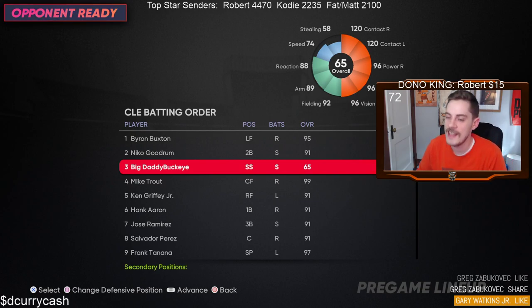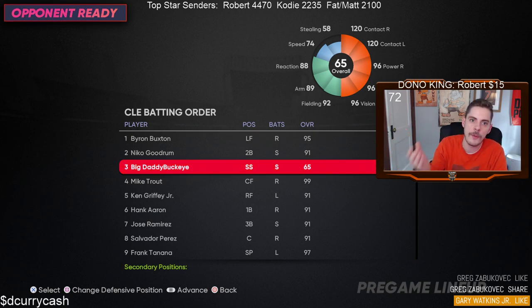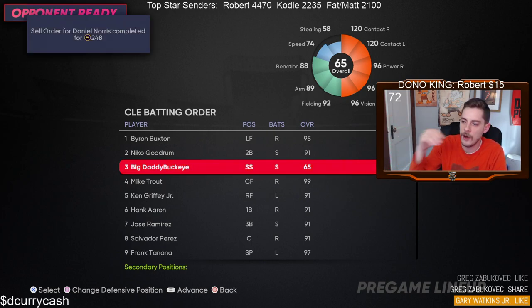And this is our switch-hitting demon Big Daddy Buckeye — 120 contact both sides, 96 power both sides, diamond fielding. Which is important because there's a glitch going on right now where the equipment isn't counting for the defensive side of things. So we were actually pretty much a gold fielder but it was showing up as a bronze fielder because some of our extra attribute boost aren't showing up. There's a glitch right now. So that was probably why we did fielding, but now that I have it on I really do like the fielding aspect of it, and I mean look at him — he's goated.